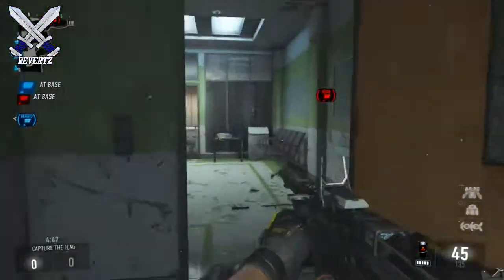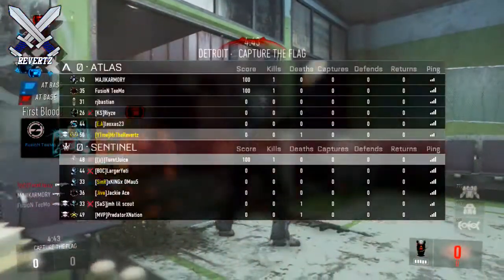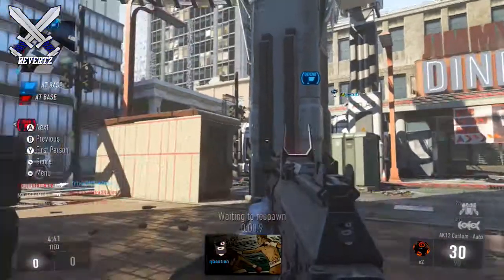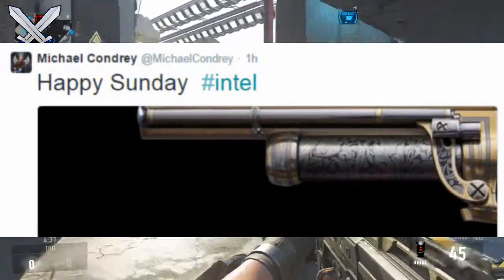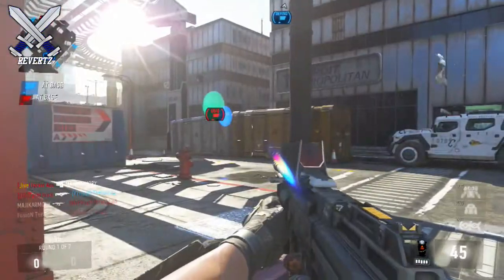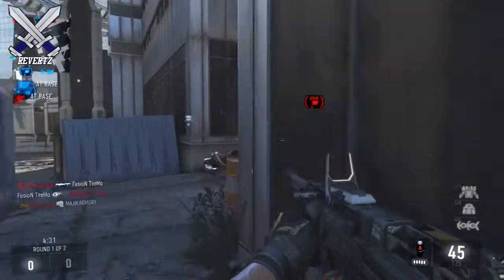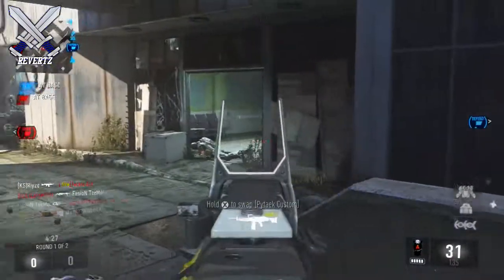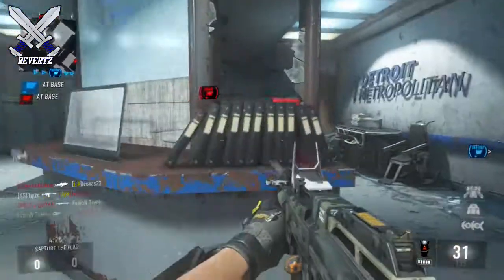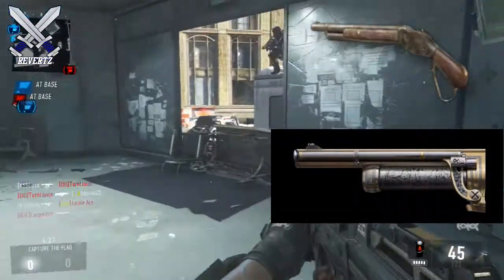Hey, what's going on guys, Mr. TheReverts here and I got some information about a new gun that might be coming to Call of Duty Advanced Warfare. On Twitter, Michael Condrey tweeted out 'Happy Sunday, hashtag intel' and an image of a barrel of this gun. Me and a few other YouTube friends were trying to figure out if this gun is from an older Call of Duty or a totally new weapon, and we came to the conclusion that it looks very similar to the Model 1887 shotgun from Modern Warfare 2.